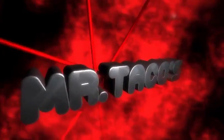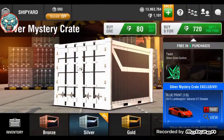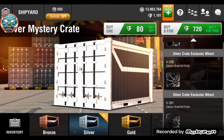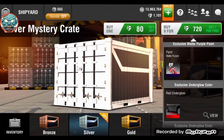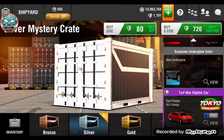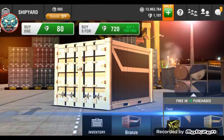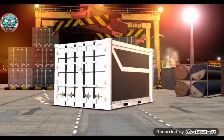Alright guys, this is me Tacos here. The silver crates are half off, so everybody that is trying to get silver crates or has gems — they're 80, the same as bronze. So if I were you guys, I'd go get some gems.